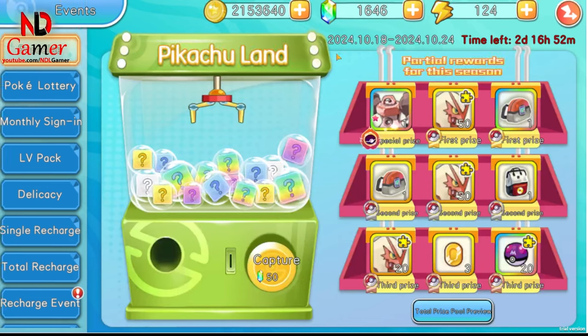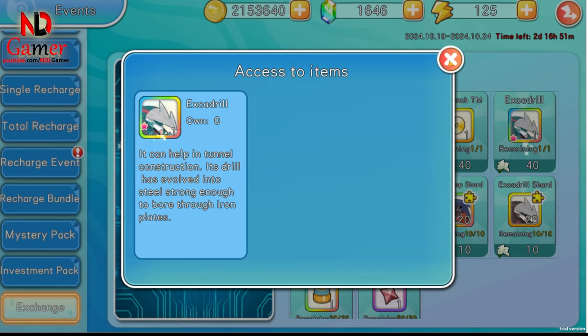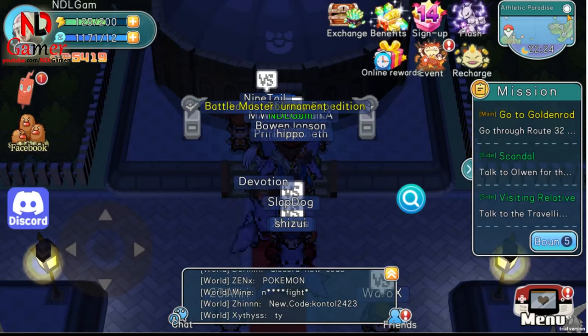Method 5 is exchanging for Supreme Pokémon in the Exchange section of the event. You can earn Gladius each time you battle in the Trainer section, so make sure to use all your Trainer attempts each day to accumulate Gladius.